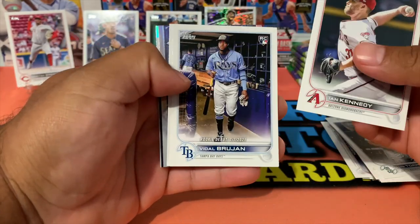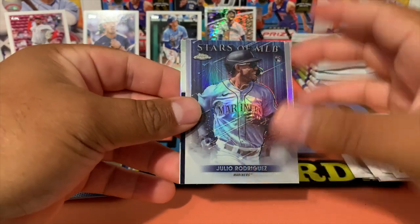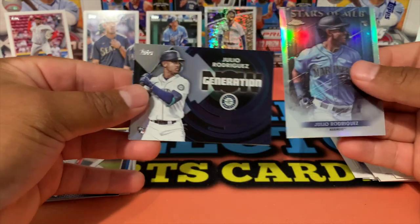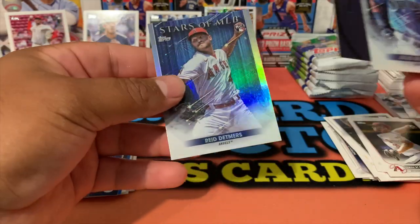Ian Kennedy, Brujan. Oh look at that — Julio Rodriguez Topps Chrome Stars of MLB, and another Julio Rodriguez Generation Now! Wow, these blasters are super loaded, super duper loaded — that's crazy!